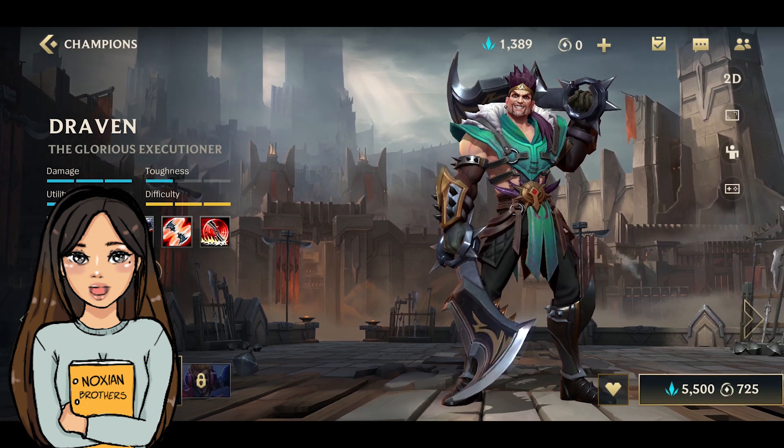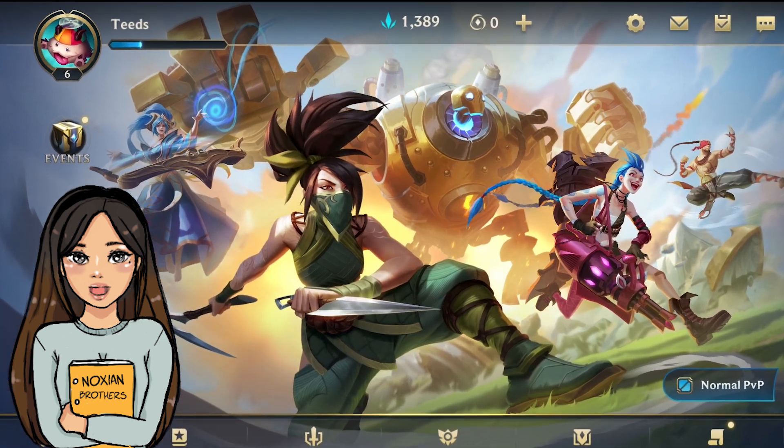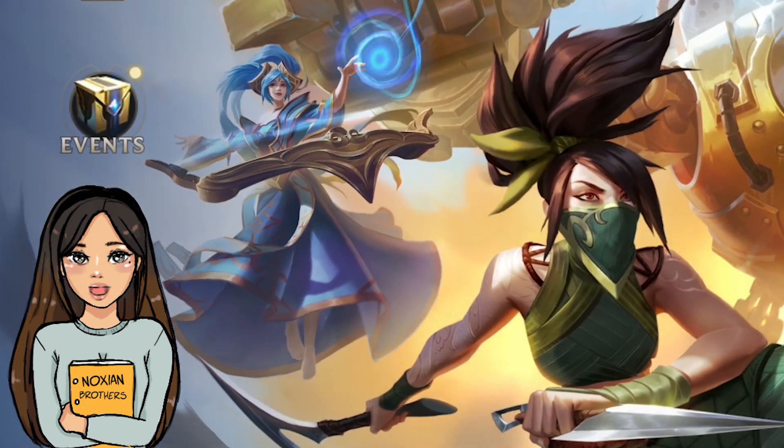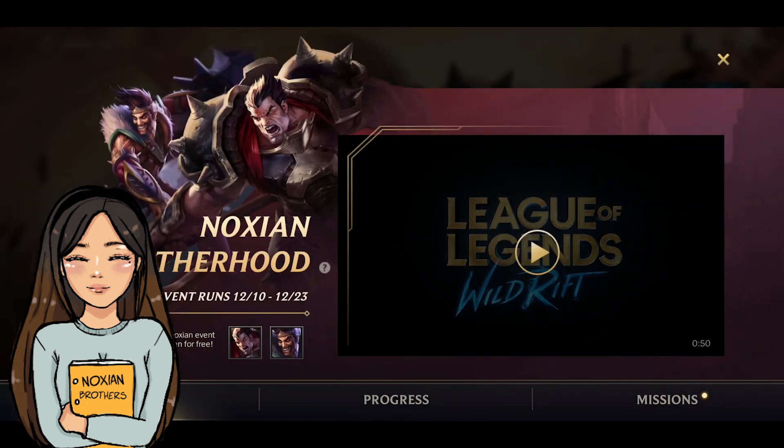To unlock one of them for free, just go back to the main menu and go into the events tab — that little button just under the profile icon. Tap the events and you'll see the Noxian Brotherhood. Complete missions to unlock Noxian event accessories and Darius or Draven for free. Press enter and here you can see the overview of the event.